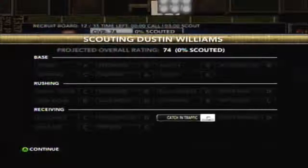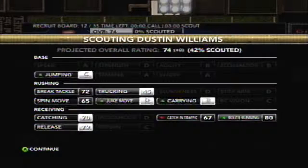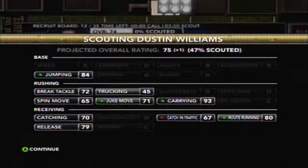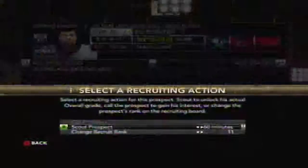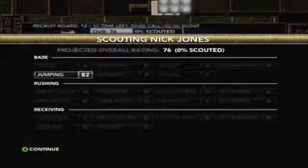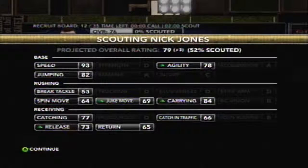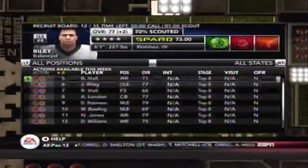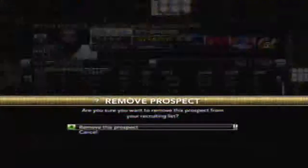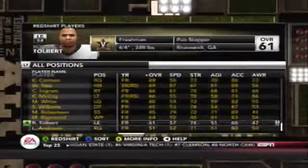Here's Dustin Williams — we're looking at him as a possession receiver: 72 break tackle, 84 jumping, 70 catching, 79 release, 93 carry — he's going to be very reliable. Here's Nick Jones: 82 jumping, a speed demon with better catching than Dustin Williams. We want to get Nick Jones on the team as fast as possible — speed kills.